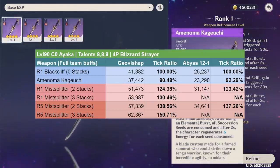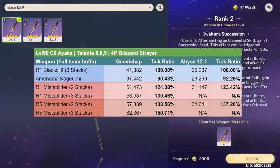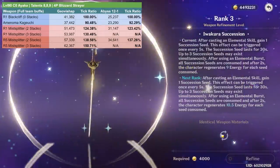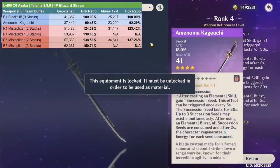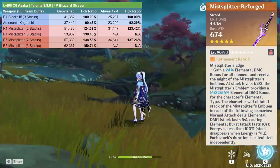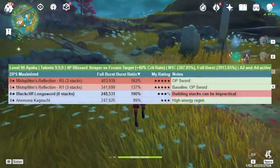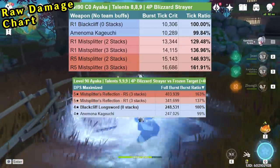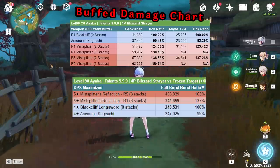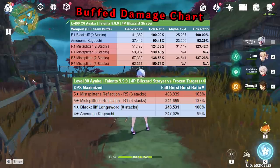Across all these examples, once team buffs come into play, the Kageuchi's damage slips a bit. It's up to you to decide whether roughly 5–10% less damage in a team situation is worth the additional utility the Kageuchi provides. At Refinement 1 the utility is pretty small, but at Refinement 5 it's a really nice quality of life improvement, especially for overworld and domain farming. One lesson to take away: weapons with crit damage as a substat, higher base attack, and without an attack percent buff generally benefit more from party buffs than weapons with low base attack and an attack percent substat.